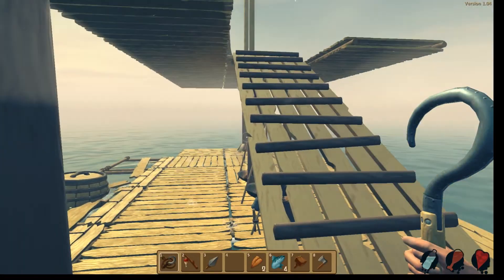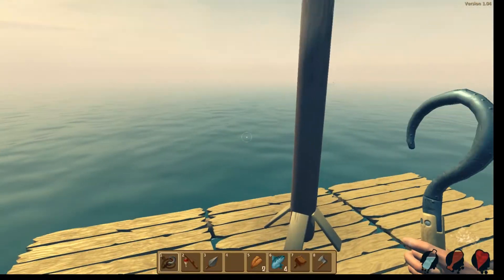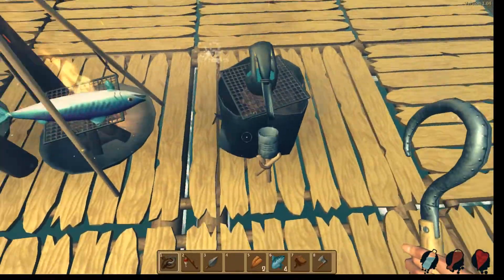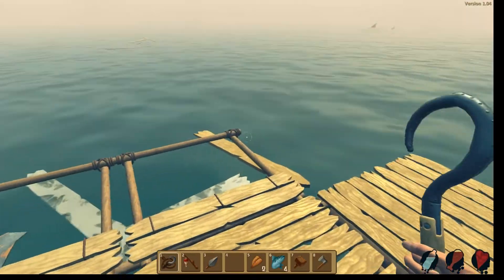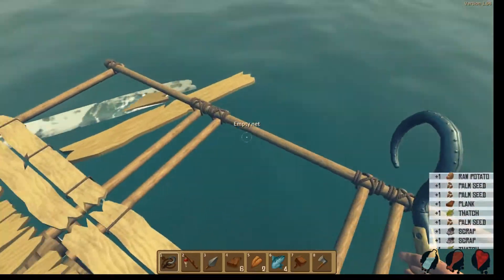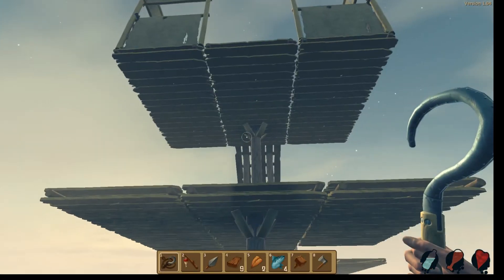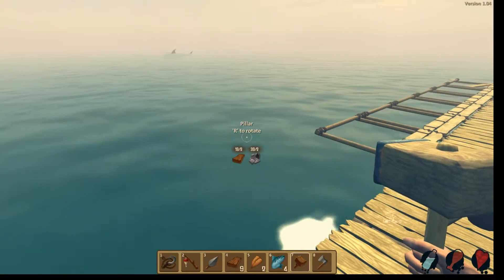I am back, and as you can see I've made a bit of progress from my initial first raft. Let me show you around my home. On the lower layer we've got two cooking stations and a water purifier. We've got our nets up on the front collecting loot. Let's collect some of this lovely loot. And then there's a little extension here, mainly just for supporting the upper parts. I'm going to build this up a little bit.